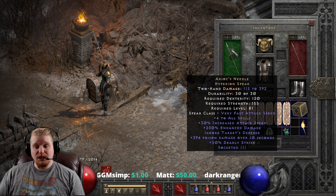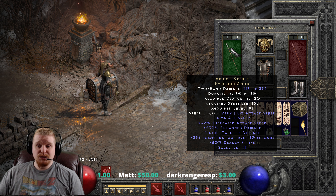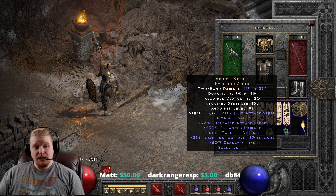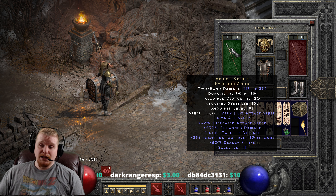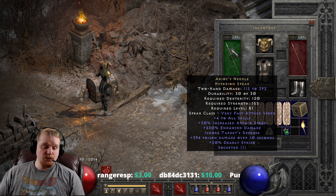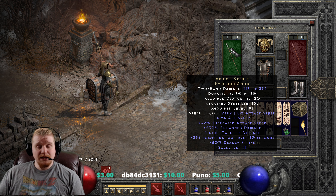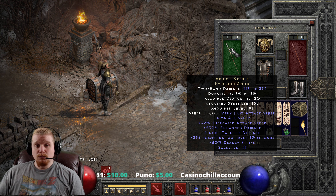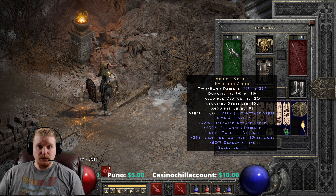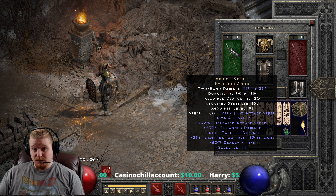We also have +4 to all skills on this, which unfortunately does vary between +2 to +4. The +4 to all skills is pretty massive because it's going to help beef up your merc. You can put this on a Might Merc, a Blessed Aim Merc, or maybe a Thorns Merc — it doesn't really matter. They all get a nice little bonus to their aura, meaning you get 4 more levels on the aura than you normally would.